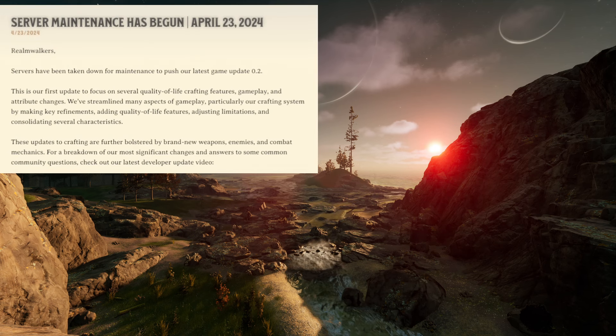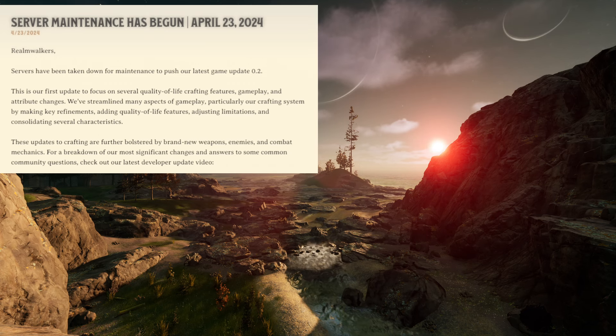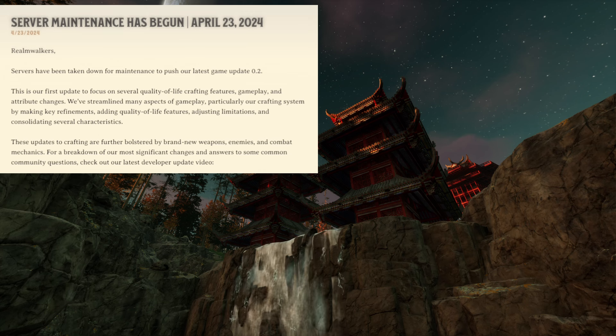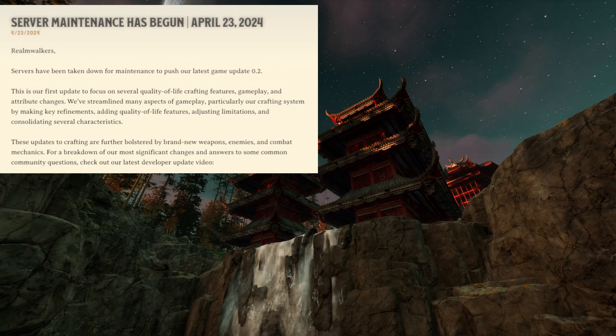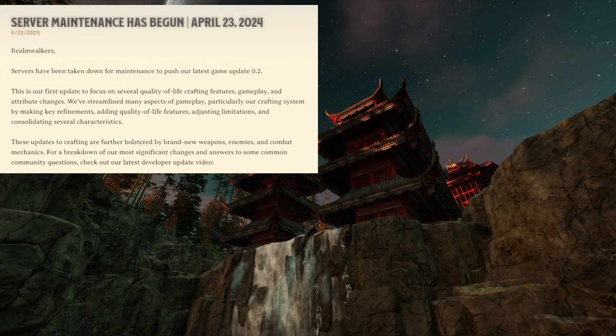The patch notes read: This is our first update to focus on several quality-of-life crafting features, gameplay, and attribute changes. We've streamlined many aspects of gameplay, particularly our crafting system, by making key refinements, adding quality-of-life features, adjusting limitations, and consolidating several characteristics. These updates to crafting are further bolstered by brand-new weapons, enemies, and combat mechanics. For a breakdown of our most significant changes and answers to some common community questions, check out the latest developer update video, and we'll have that one linked in the description below.